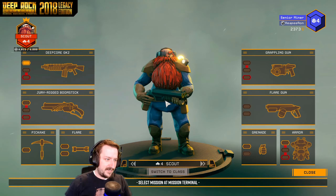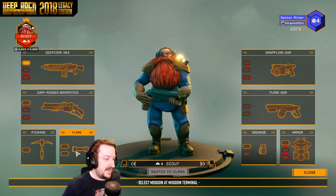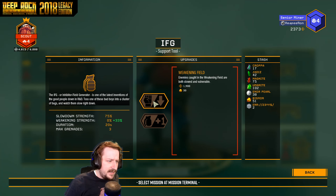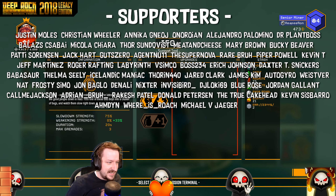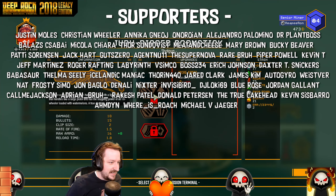Can I buy anything with my scout now? I can buy a boomstick upgrade, a pickaxe upgrade, flare upgrade, grenade upgrade. IFGs didn't have the weakening to them? Well, that's one of the best parts about them. They just had slowdown originally — that's interesting. And then I can't afford anything else.